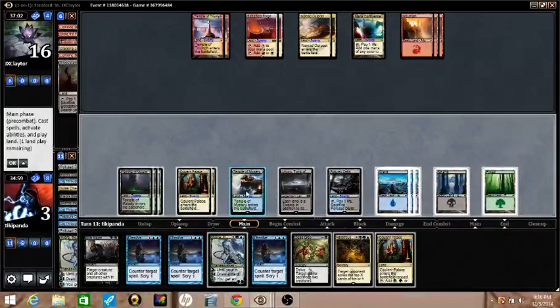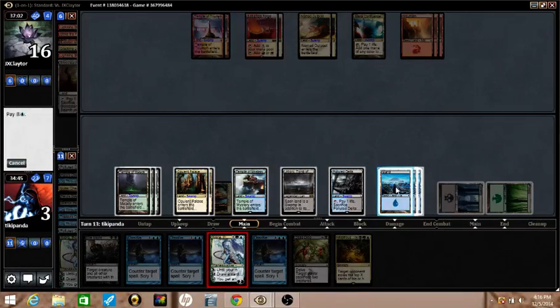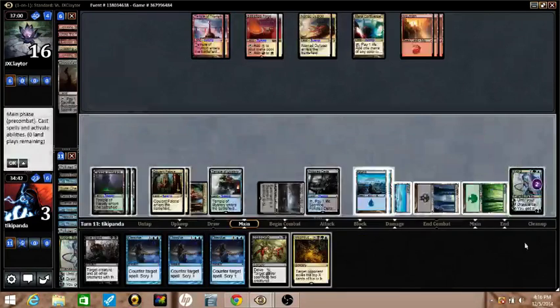We'll kill off Kiora. Counting mana — nine plus four is thirteen. I can hold up triple Dissolve and I'm going to plus one Mana Confluence.